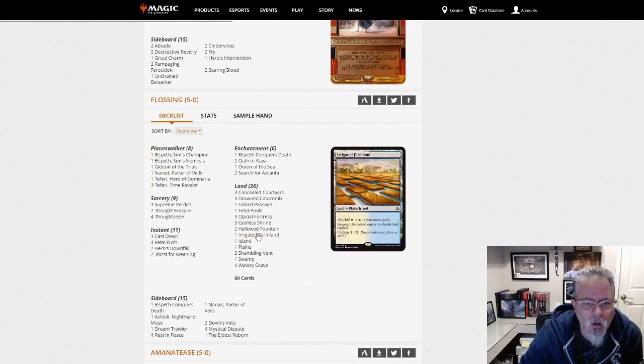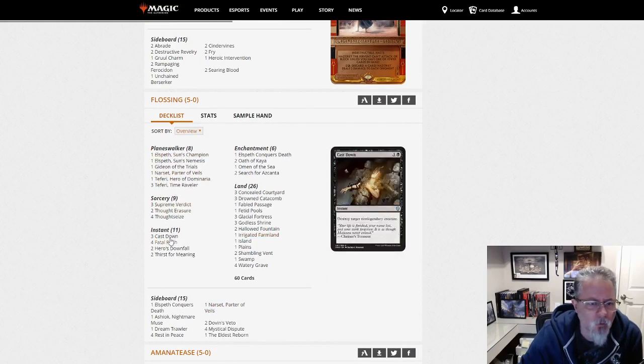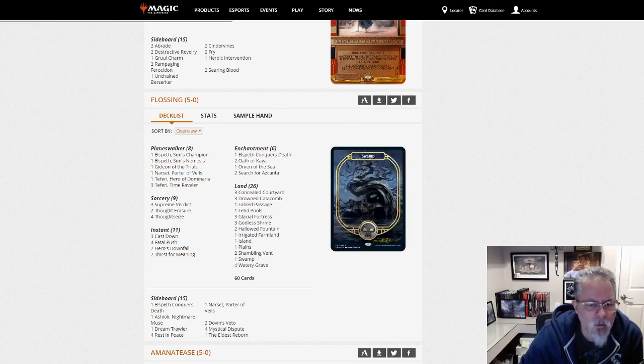Flossing with a 5-0 — looks like Blue-White control, actually Esper control. One Elspeth Conqueror's Death, a couple different Elspeths in the main, a couple different Teferis, Gideon and Narset. Esper control for you control players out there. Not a single creature in the main, and one Dream Trawler in the side — just one creature in this 75.